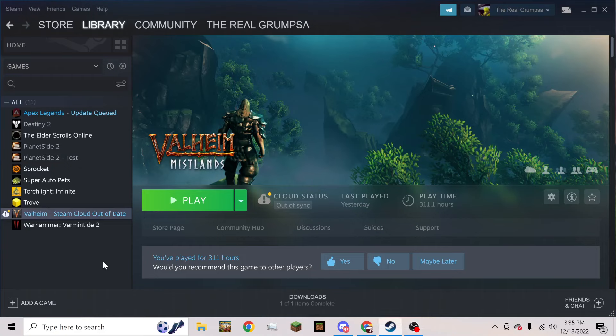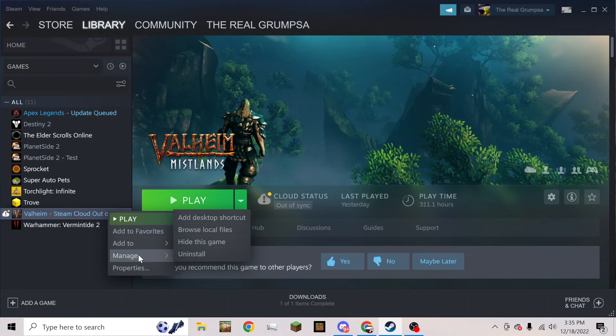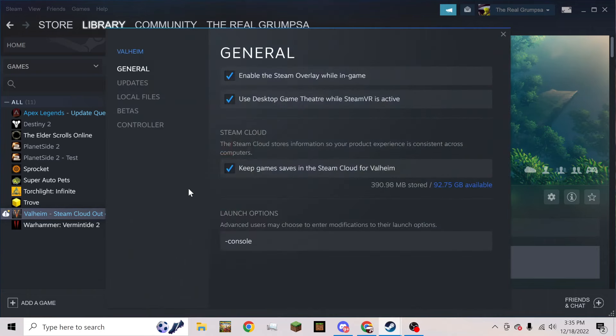I'm going to go through a really quick way to get into the Valheim creative menu. Basically, you're going to go to your Valheim properties through Steam, go to your launch options, and put dash console — and that's it.